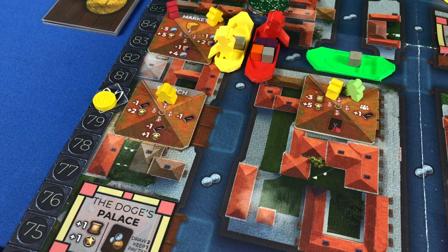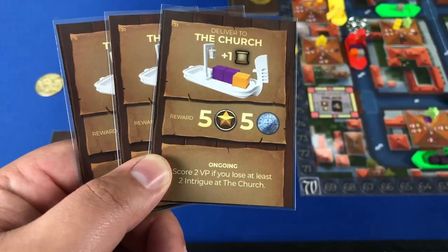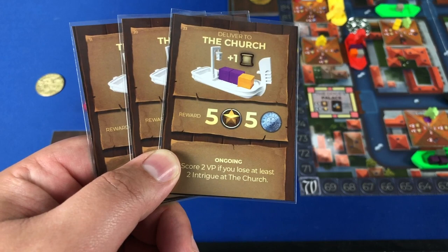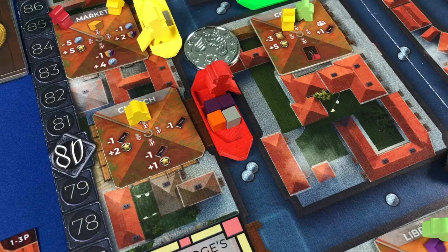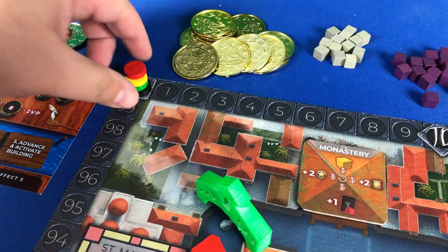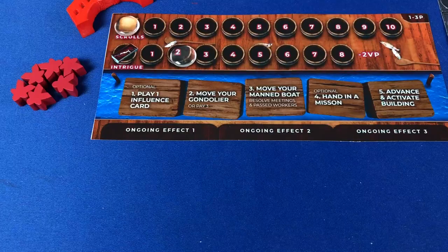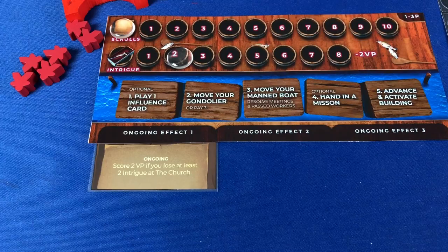The red player moves on to the next dock, paying the canal cost, and this time decides to moor. If you're at the location of a mission and have all the required resources, you can turn in that mission. The red player at the church completes the church delivery mission by turning in resources from the active boat. You immediately receive the coin value and victory points, then place the mission under one of three open spots on your player board, where its ongoing effects remain active.